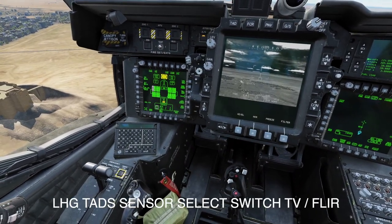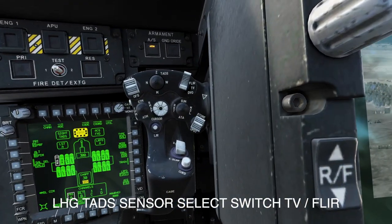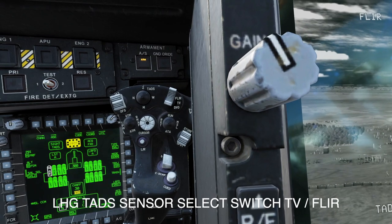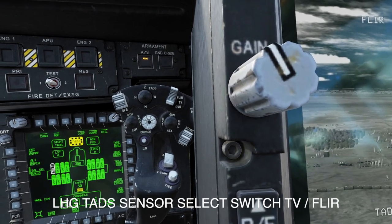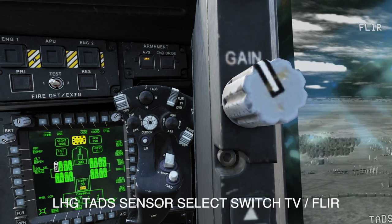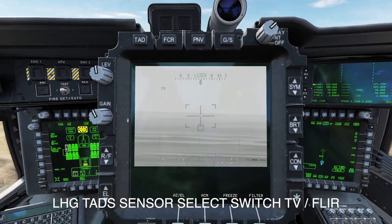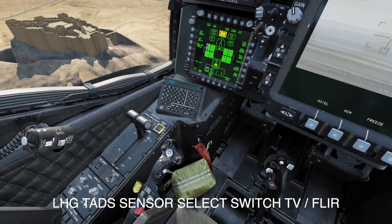So then I change the polarity — it's in FLIR at the moment. So it's this switch on the left hand grip where it says FLIR and TV. I've got that set to the flaps: flaps up on my Warthog base goes to FLIR, and flaps down goes to TV. So now we're in TV mode, which is better for daytime and makes it a bit easier.